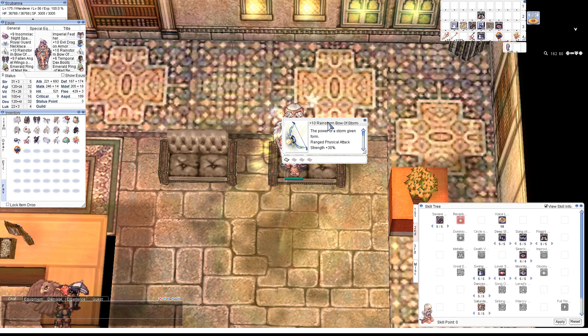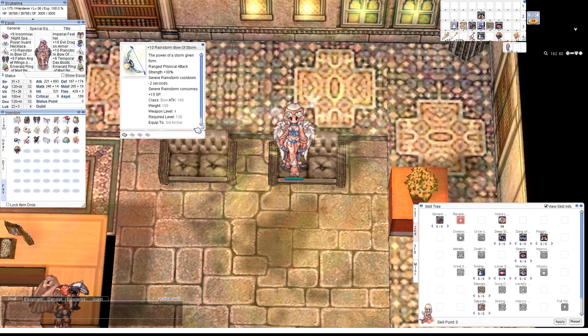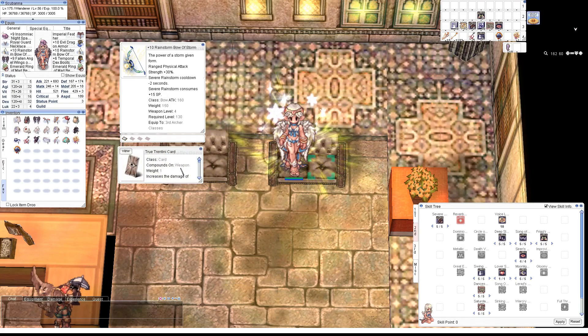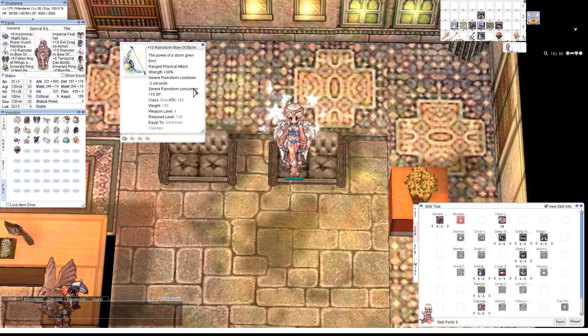The main weapon for the build is the Bow of Storm. It increases ranged attack damage by 30%, decreases Severe Rainstorm cooldown by 2 seconds, and increases SP consumption by 15 — though the Night Sparrow essentially cancels out that SP increase. It also has pretty high attack and it's a level 4 weapon, which makes it perfect for the True Trentini card, which increases Severe Rainstorm damage by 20%, another 20% if the weapon is level 4, and another 20% if it's plus 10. We check all boxes and get 60% Severe Rainstorm damage, plus we can spam it on cooldown, which is great for leveling.